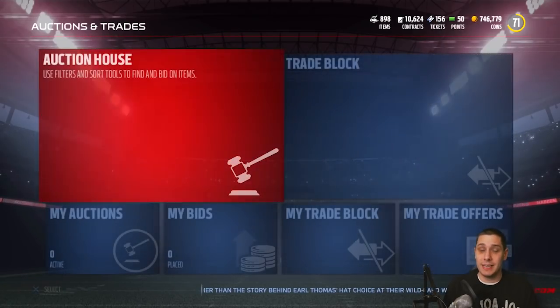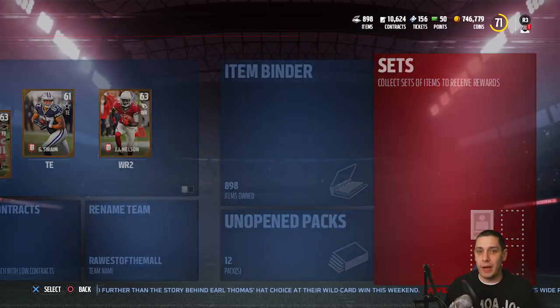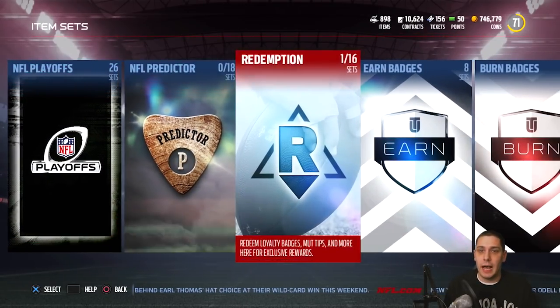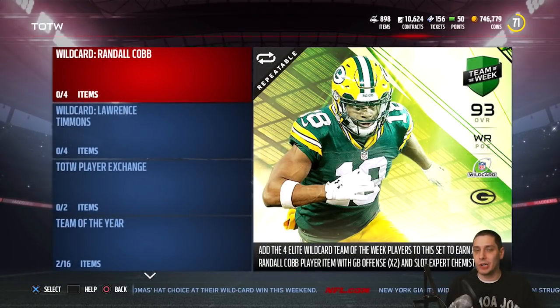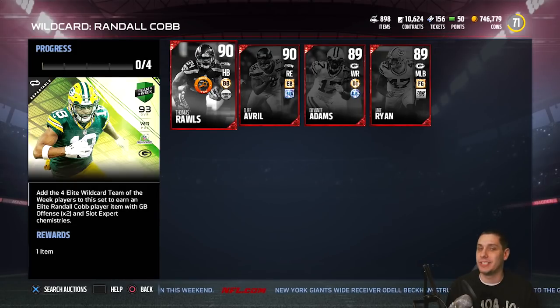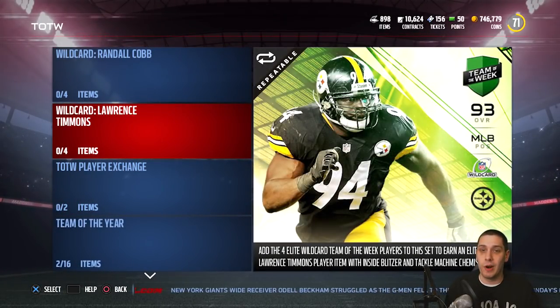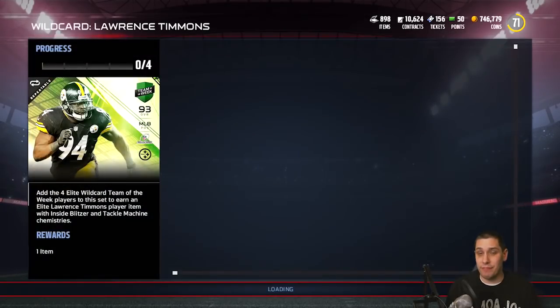Antonio Brown is not the only Team of the Week card this week. There are also some other really nice ones. And we are going to do a pack opening video today. But let's take a look at these sets first. Going over to Team of the Week, you're going to see the wild card round. The cards here are a Randall Cobb 93 overall, which is pretty nice — not the best wide receiver in the game but definitely a nice upgrade. And then you're also going to see Lawrence Timmons, which is a 93 overall at middle linebacker. It's a pretty nice card as well. I don't like this one as much for usering, but if you don't user your middle linebacker, this is a card you don't have to think about.